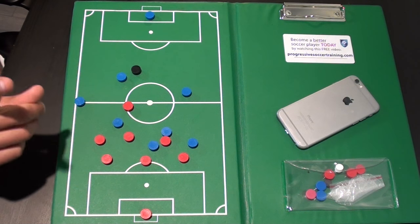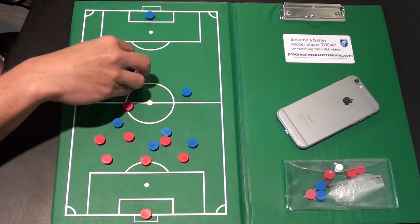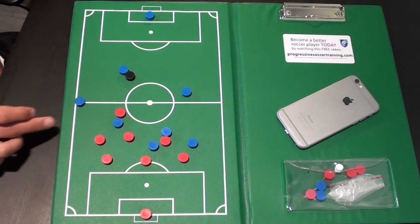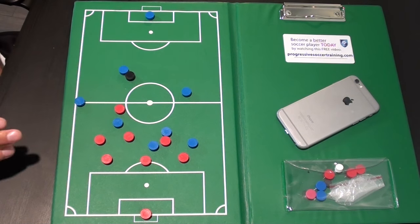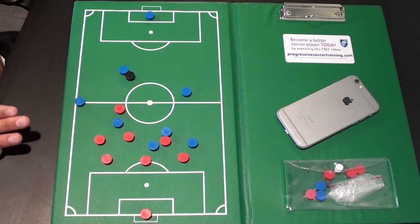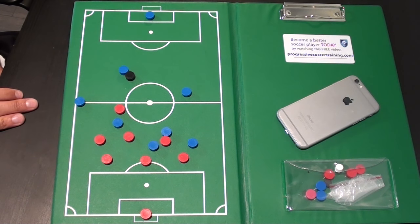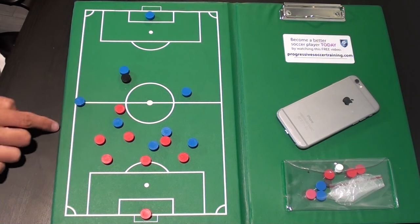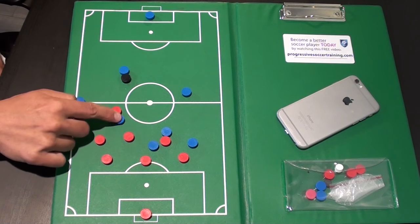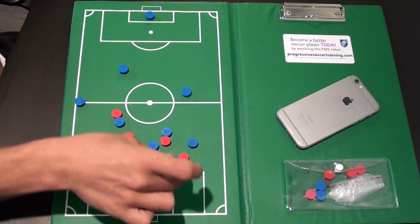That was the first question: where should you be. Now — what should you be doing? The closest player to the ball should apply pressure. Based on your team's tactics you might be a high press, or more conservative — but you still need to apply pressure. In this case our striker is closest, so he needs to pressure that ball and direct the opponent. Don't sit back and give him time, because more time means a more accurate pass.